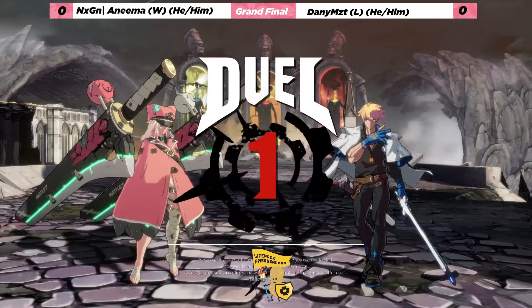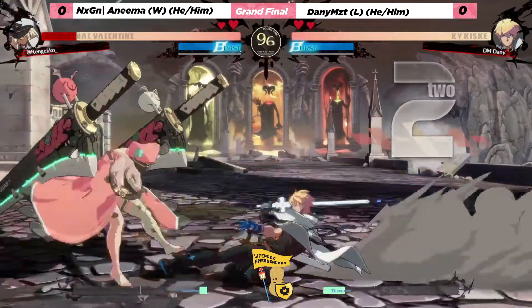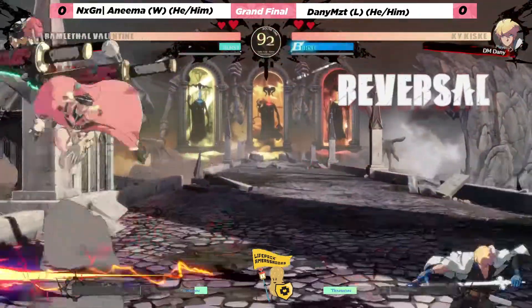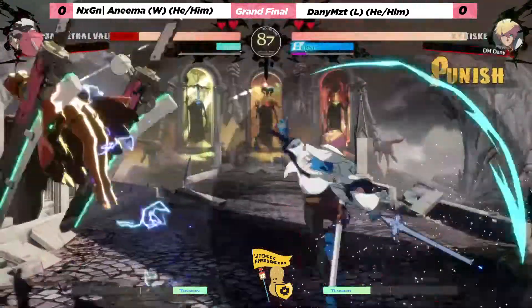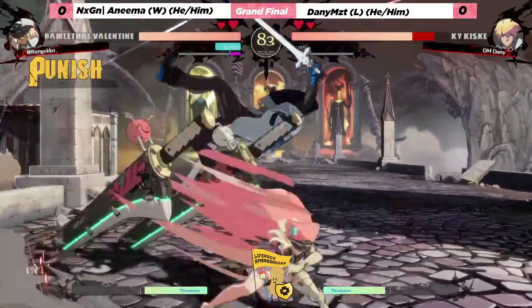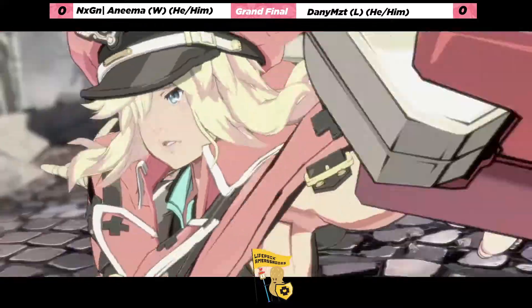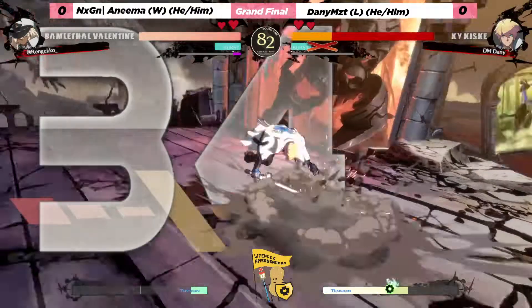We are getting right into it with Ram versus Kai here. Good conversion there into the stun dip, goes into knockdown, and already going to force anima to burst. Danny already getting started — great answer with the burst, anima back out of the corner and baiting the burst, able to get this big combo with the laser.